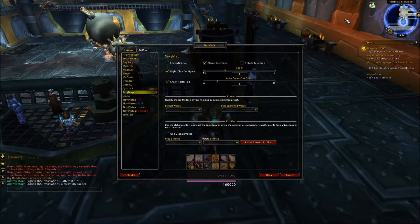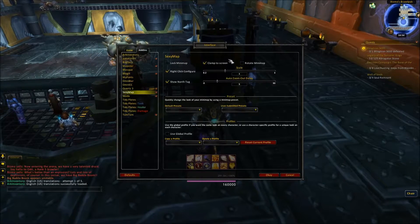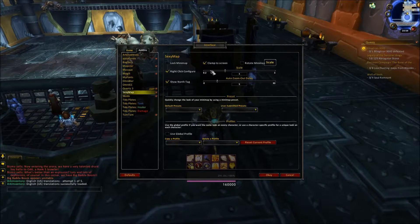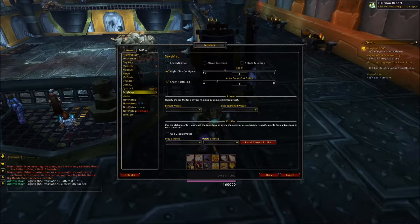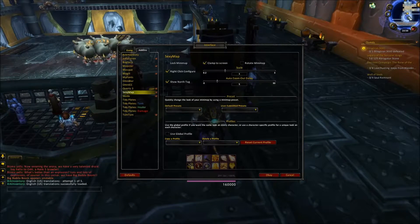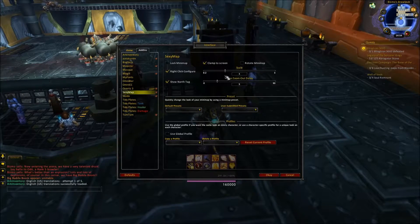Anyway, let's go over some presets. Clamp to screen — I would do that. This makes it so that you can't move the map off the screen. I like to position it in the top corner, so let's keep it there.